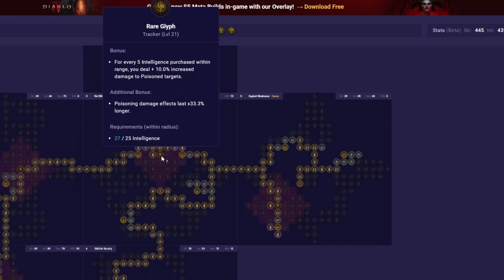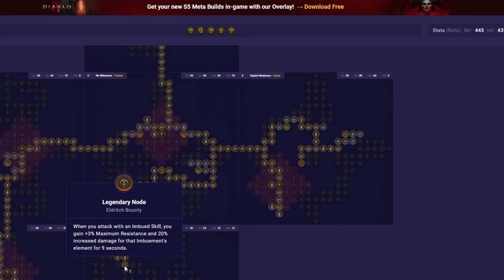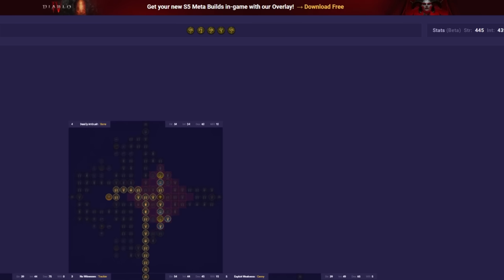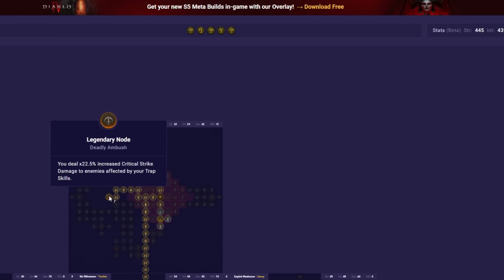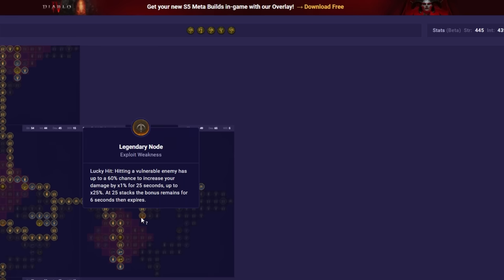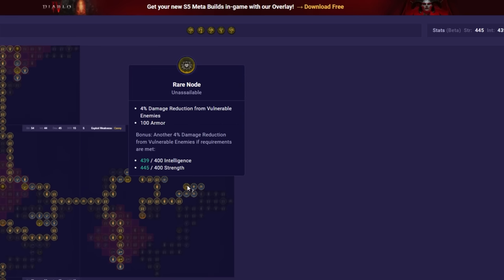Down here is also where you find the Eldritch Bounty node for big damage - grab it last, seeing as we're not utilizing any rare nodes here. Instead, go up to grab the Deadly Ambush node, which is bugged and still grants damage on non-crits, and socket Bane for massive damage. For the final board, we're grabbing Exploit Weakness and picking up whatever defensives we can find, along with socketing Canny.